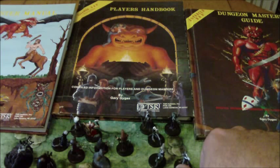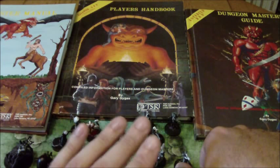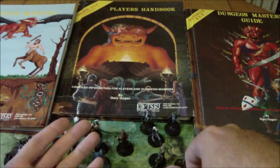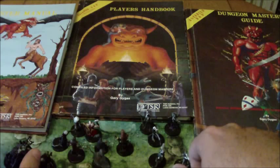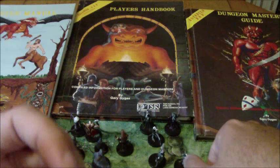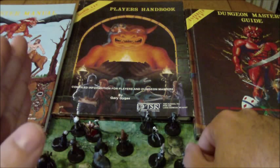Humans have the ability to do something called dual-classing, which means that at some point in their progression, they abandon one class altogether — stop progressing in it and start from scratch with a new one. You keep all the hit points you had before, but you start everything else as a first level character in the new class. For example, if you went up to sixth level as a fighter and then decided to become a cleric, you would have the hit points of a sixth level fighter but the spell casting ability of a first level cleric, with your experience points starting at zero.